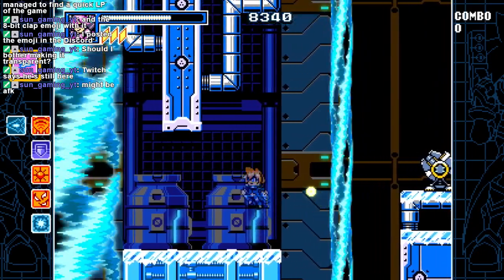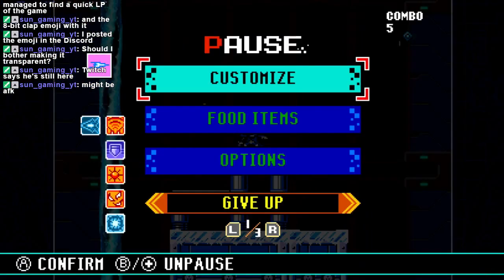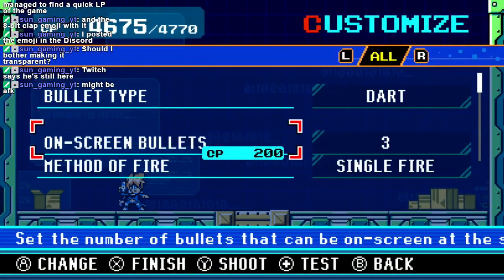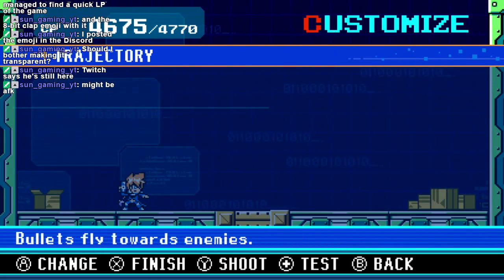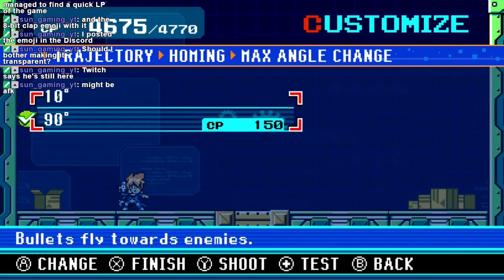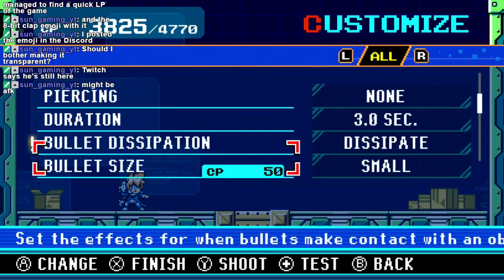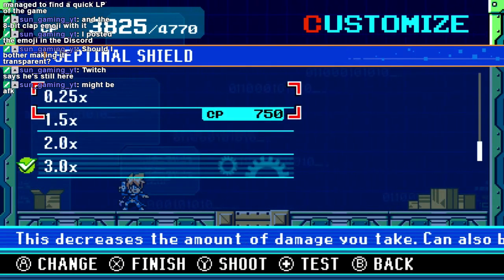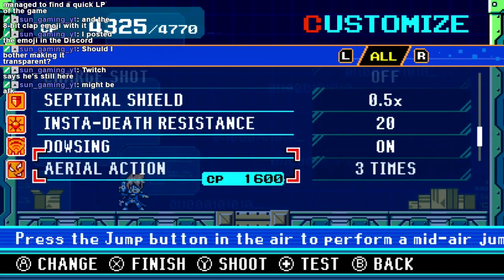I really need to take off that take-so-much-damage thing. That's pretty intense. On-screen bullets homing. This homing is not really as cool as I thought it would be. Now I can turn on my Septimal Shield again. Yeah, three times damage. All right. I guess I can turn on all of my abilities now.